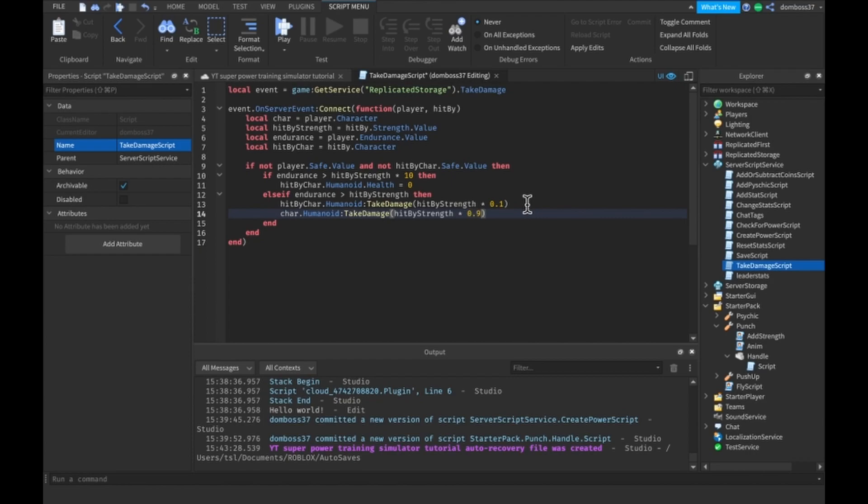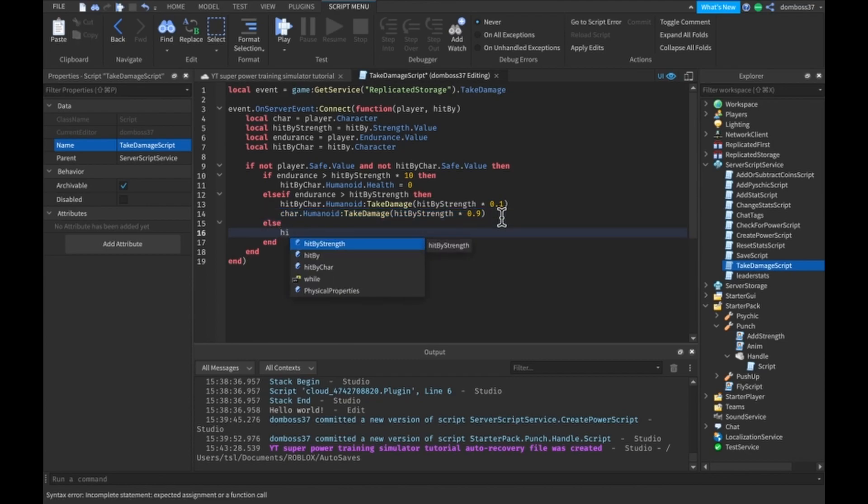These values are good and this should make it so that you take 90% of the damage. Then we add an else clause: char.Humanoid:TakeDamage(hitByStrength) — so you just take the full damage.